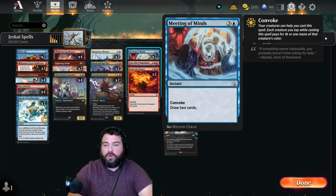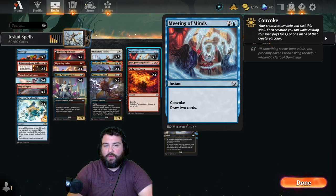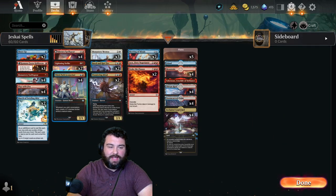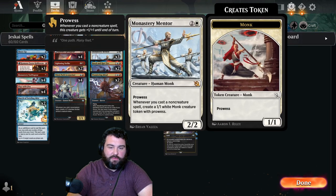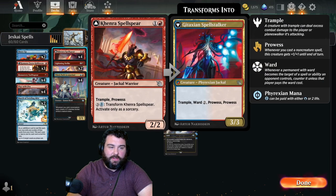We also have Meeting of Minds — a common card that I found to be pretty good whenever you're making tokens. Just Convoke it and draw two cards. As long as you have one blue mana available, you can tap any amount of creatures to add mana toward it at instant speed. Overall, this deck is actually not very expensive to build — a lot of uncommons. Monastery Mentor is a mythic, Kari Zev is a rare, but Meeting of Minds and Third Path Iconoclast are uncommons.